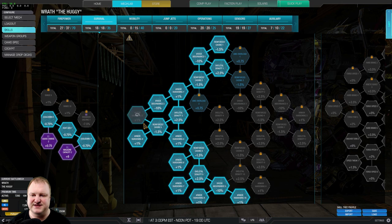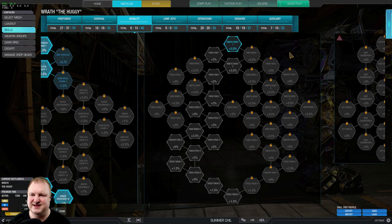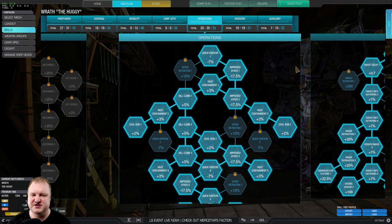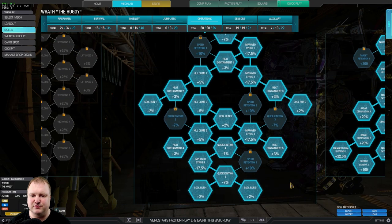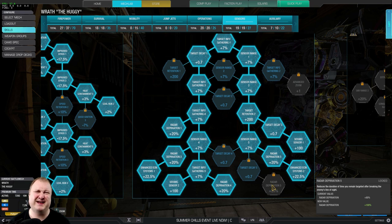Jumping into the survival tree, we take the left side for maximum armor, as well as two additional skill density nodes, because we just had the skill points here — if you don't take those they will come in handy later on. Full operations tree for maximum heat containment and maximum cool run. Then we go to the sensors tree — mandatory, of course — enhanced ECM 1 and 2, Seismic 1 and 2, and four nodes of radar derp. And remember those two nodes in skeletal density: you can also put them into radar derp, but I felt that extra 20% is not going to do much, but 7% more total skeletal density is going to help my mech in the long run.